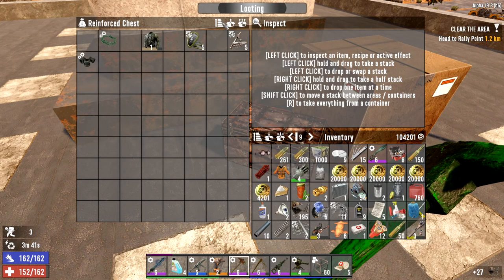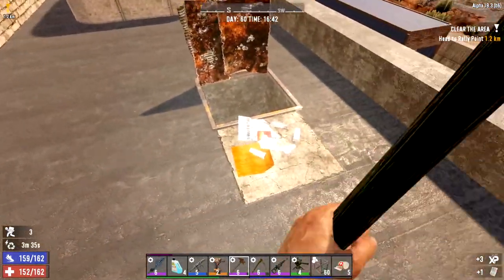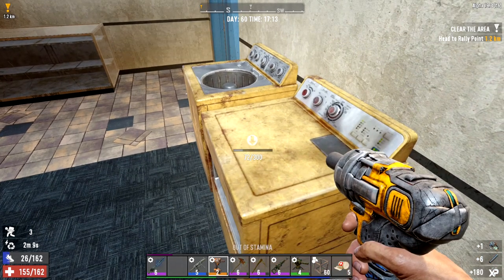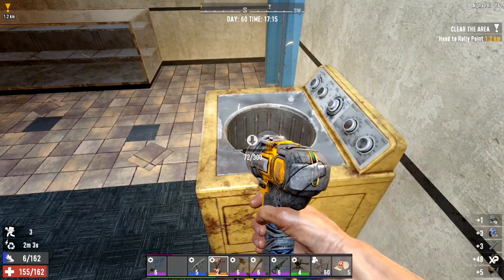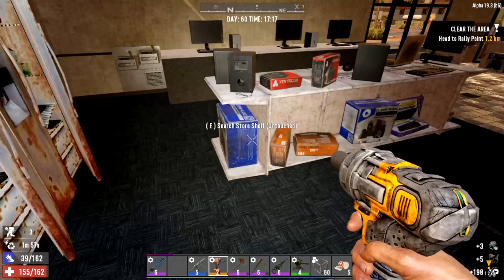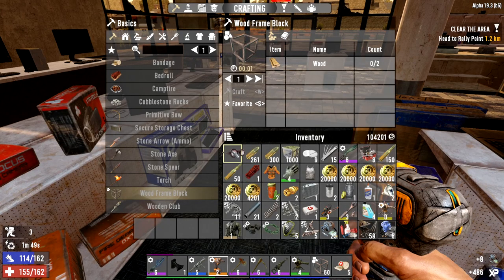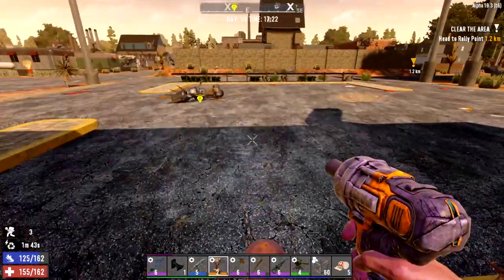We've got a bit more to take here. We'll come back, put a bit more into the bike, come back and do that, and then we're just going to quickly wrench up the rest of this building. Then we'll jump to the next trader. This thing actually uses a hell of a lot of stamina, which is strange. I'm going to leave that there because we're not actually finding many springs — only two. That is what we need, and we know we can find those in cars.